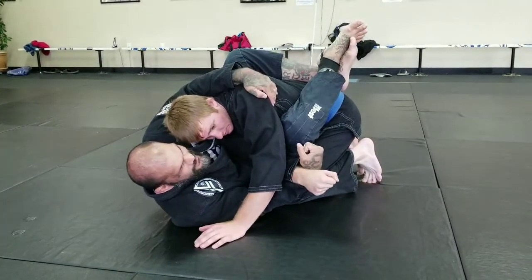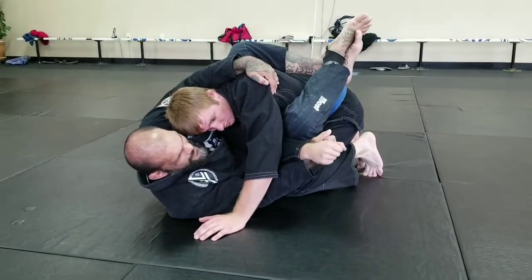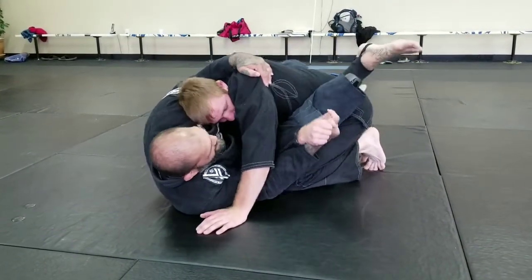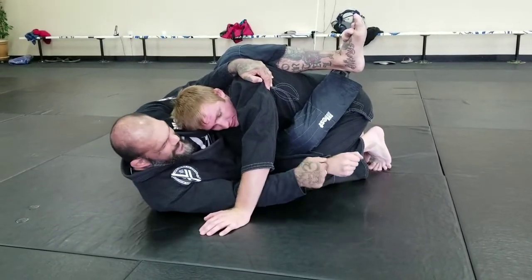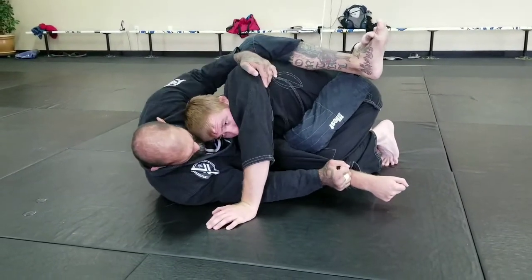From here I'm going to try to get to his back. I'm pulling — I want to change this grip. First I'm going to put my foot in the hip, scoop my hips out a little bit so I get my stomach on his shoulder. Now I can let go and grab it the other way and start to pull.